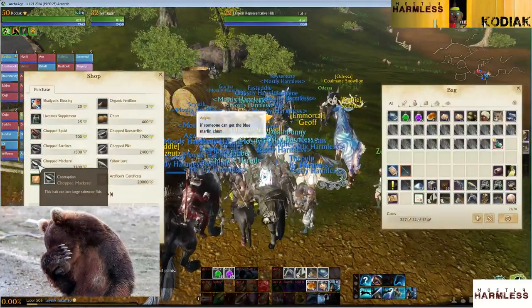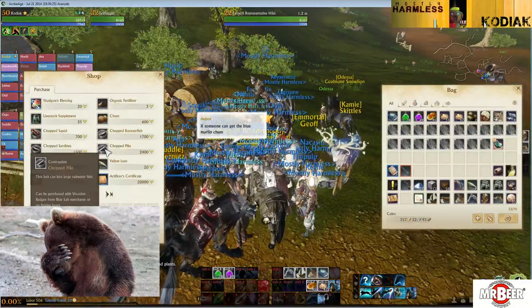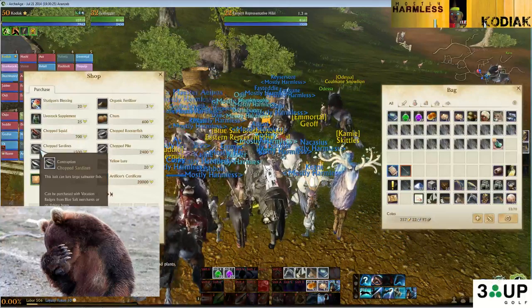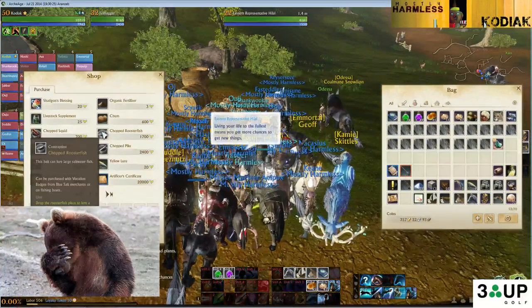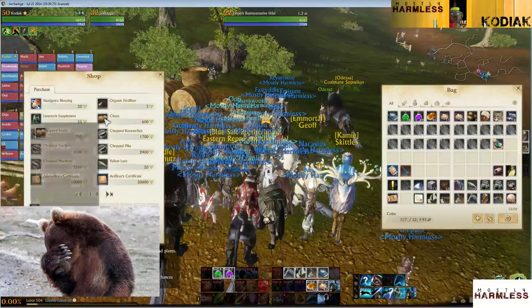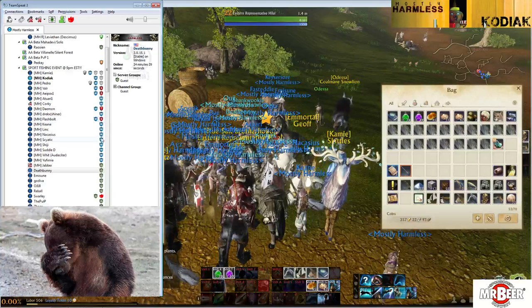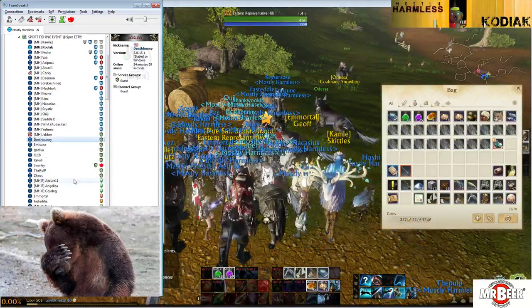Chopped mackerel is used to attract blue marlin. You also have sailfish, which uses chopped pike. We also have sardines for bluefin tuna, and sturgeon which uses the rooster fish and the chopped squid.